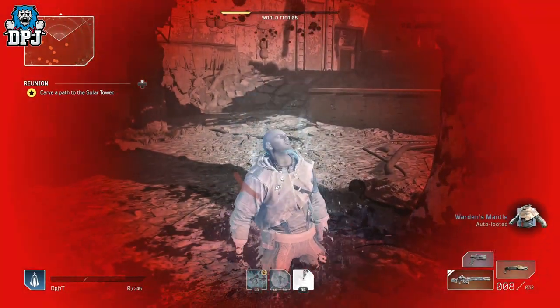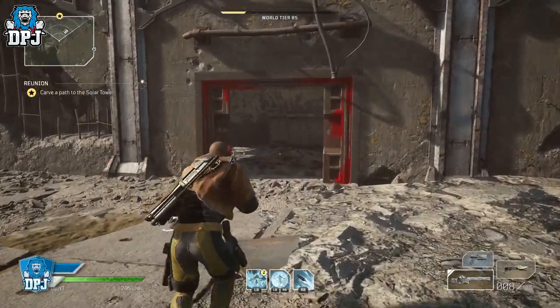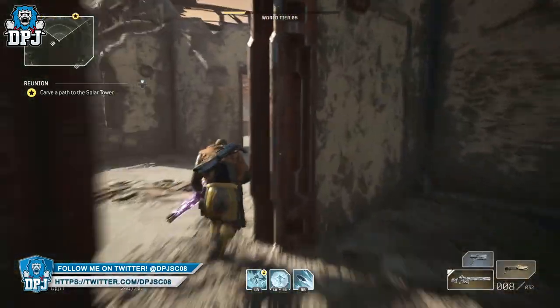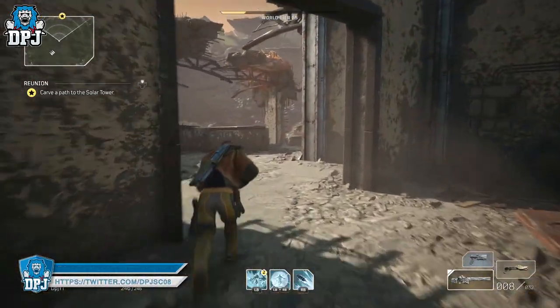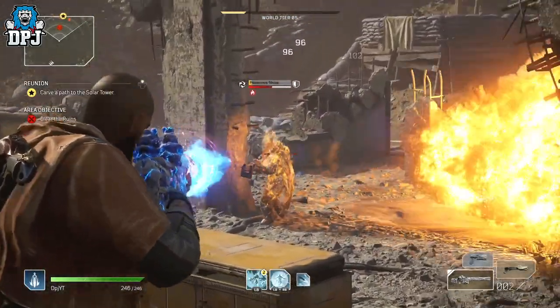With the original captain farm you had to run through a group of adds, fight your way through them, and a captain spawns with a ton of adds around him. This is just better if you just want to kill that captain. It's so fast - literally just run there, spawn there, run here, kill him.